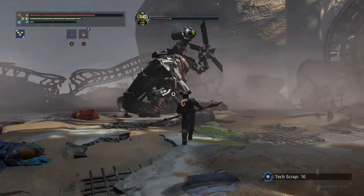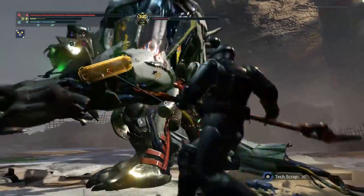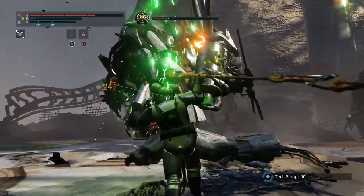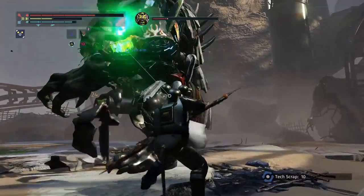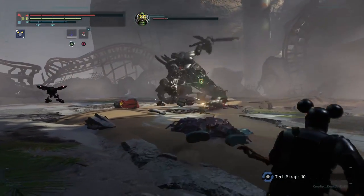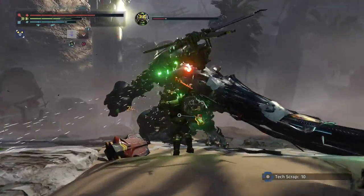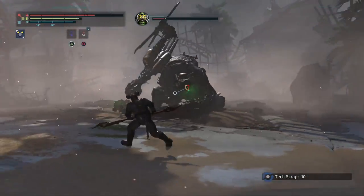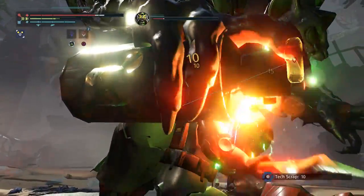Something I appreciate about this fight is that it incorporates tactics from the enemies we've fought so far. You might notice it's using a lot of the same attacks as the gribbly mascots — the extendo arm, the big giant sweeps. I only fought one or two gribbly mascots because you can just run away from them, but you can see those moves scaled up here in the boss.